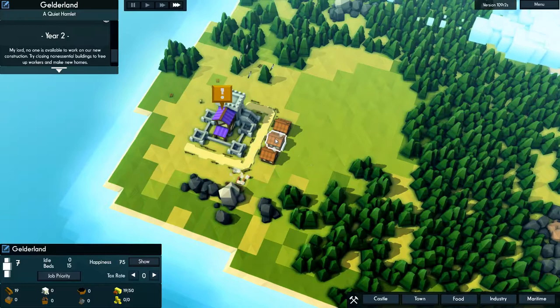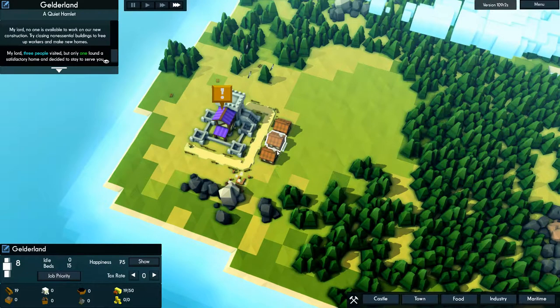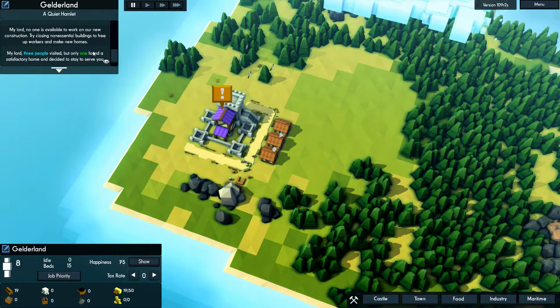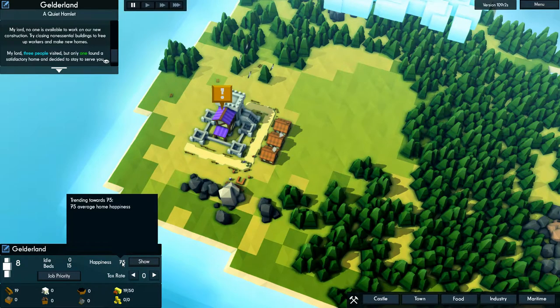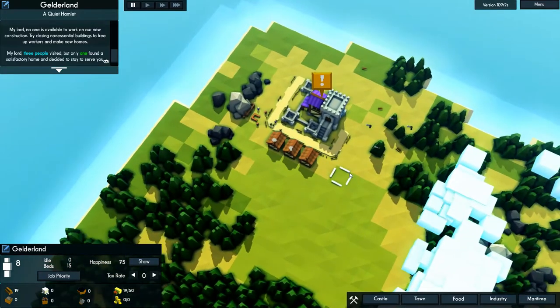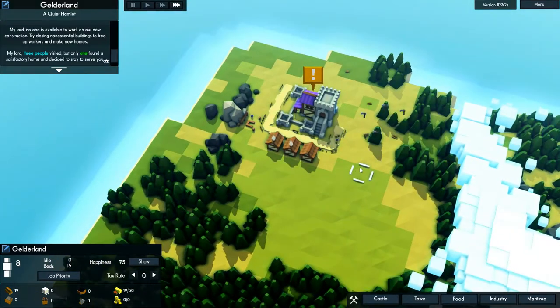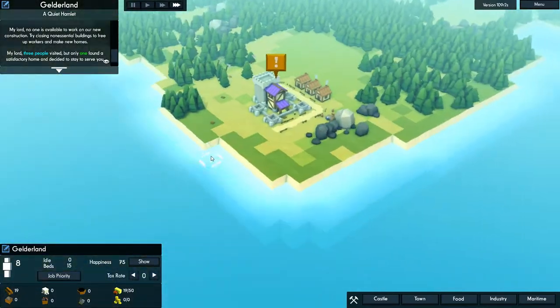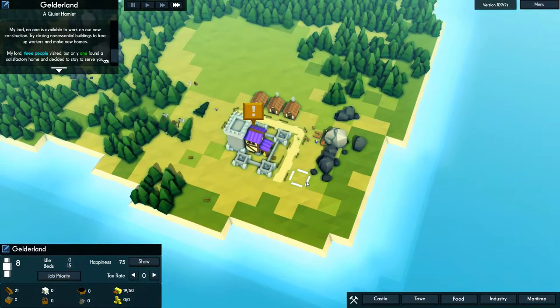We do have plenty of beds. As you can see, the smoke rising from these two hovels means people actually live there. It says, 'My lord, three people visited but only one found a satisfactory home.' What that means is we basically need to raise our happiness in the town so we attract more settlers. I really do like this game — the music's great, the art style is fantastic.